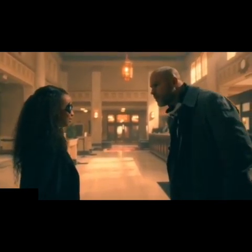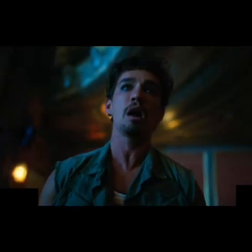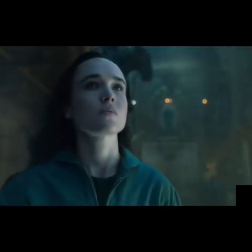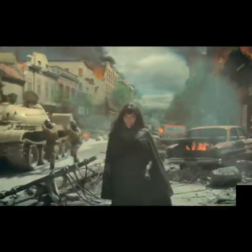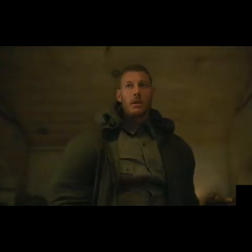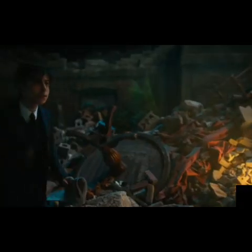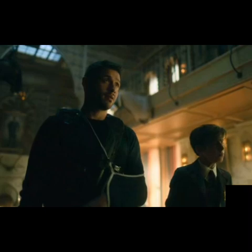Here we have the Umbrella Academy — I could say seven, but six of them are stopping a bank robbery in season one. We can see that their father had been training them from when they were small, like five or six years old, to stop bank robberies and the rest, because of their abilities: Allison having rumor powers, Diego with his knives, Luther with his super strength, Five with his blinking, and the rest.